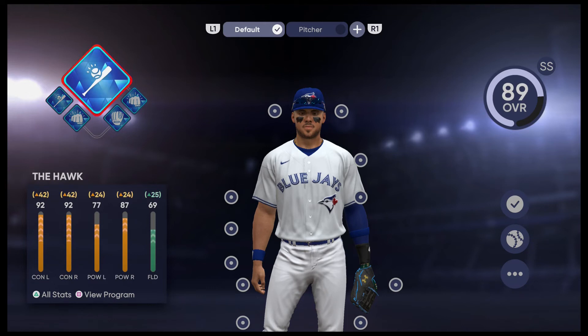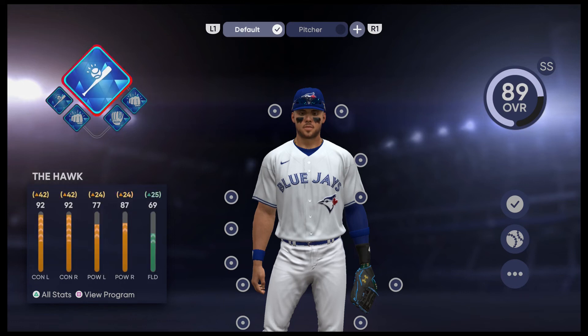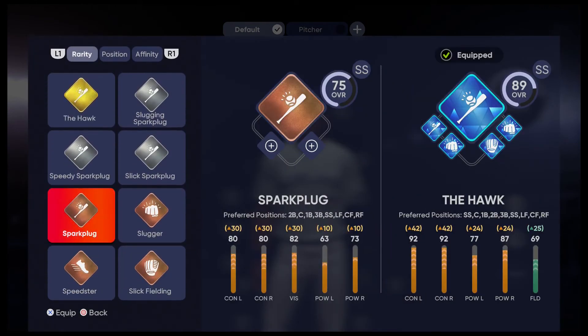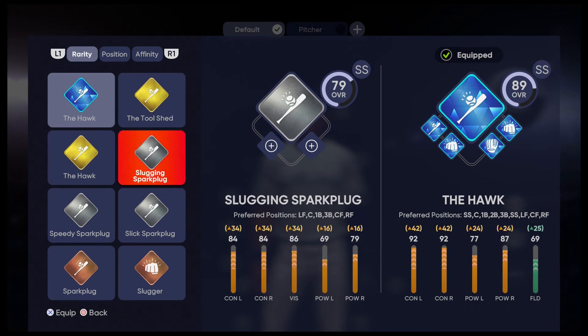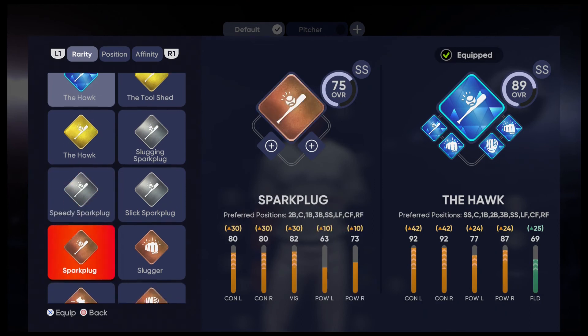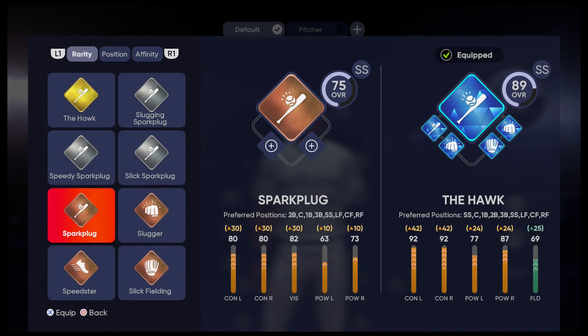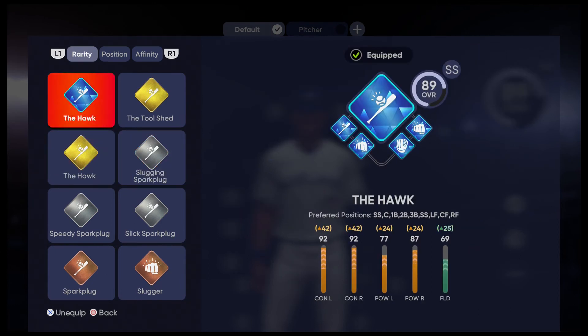I'll show you my loadout — I got the hawk, which is probably the best loadout you can get. I have contact, power one, fielding six, and power two. Together they give you the most balanced overall stats — you can field, you have speed, lots of power and contact. For the archetype progression: start with spark plug at bronze, then go to slugging spark plug at silver, then the hawk at gold, which unlocks the diamond hawk. That's the one you want.